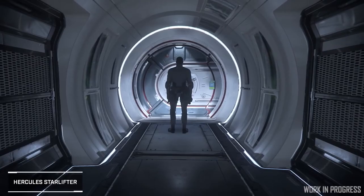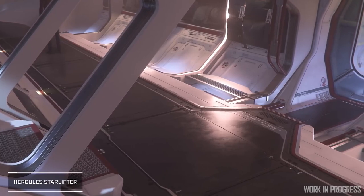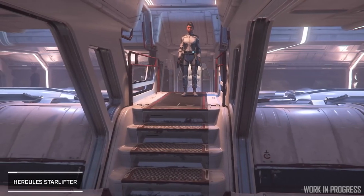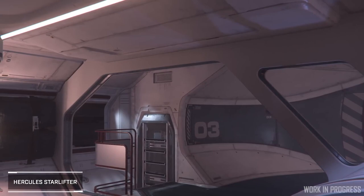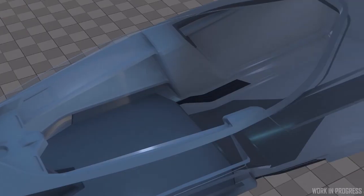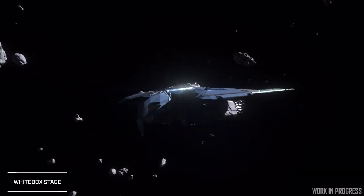The Crusader Hercules is also being built out with focus on habitation areas, taking them to the final art stage. The lift and cargo hold made progress and the corridor connecting to the bridge was completed, including suit lockers, escape pods and several component bays. The Origin 100i series is now art complete and has been handed off to downstream teams, while the recently unveiled Esperia Talon is in the final art stage and receiving a detailed pass.